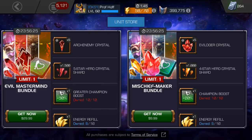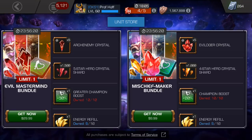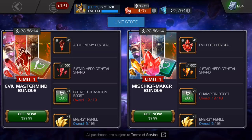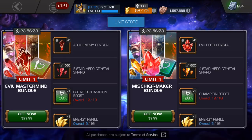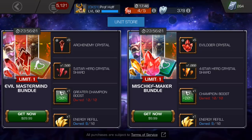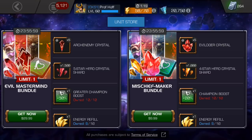I would argue that this, along with the $39.99 gamble which is usually the 20% shot at a 5-star champion in the legendary crystal, are by far the two worst values we see time and time again for your money in Marvel Contest of Champions. Keep in mind that this is $10 more than that 1,800 to 2,000 unit mastery core bundles that we saw in the past week in the unit store.